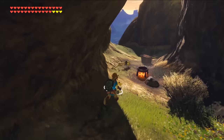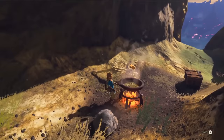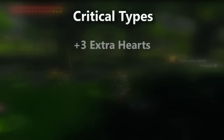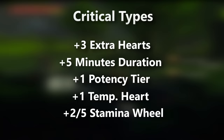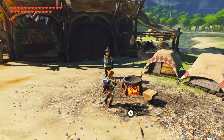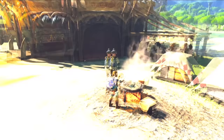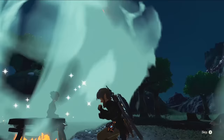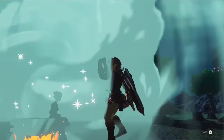There is only one more hidden stat we have to talk about before we wrap up: the critical effects. Whenever you cook, there is a 10% chance at random that you will unlock one of the following effects for your dish: 3 extra hearts, plus 5 minutes buff duration, plus 1 potency tier, 1 extra temporary heart, or an extra 2/5 of a stamina wheel, depending on what type of dish you make. However, there are 2 ways you can boost this critical chance to 100% to guarantee this every time. One would be by adding a star fragment or dragon part to your dish, and another would be to cook during the hour of a blood moon, specifically between the times of 11:35 and 11:55. If you can save a lot of your cooking for between these hours, then you can really maximize your efficiency.